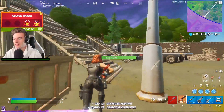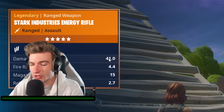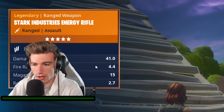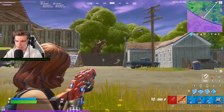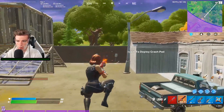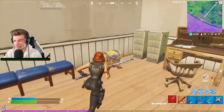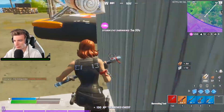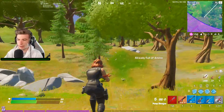This is the fully upgraded Stark Industries Energy Rifle. 180 DPS, damage of 41 base damage, a fire rate of 4.4 with a magazine size of 1.15 and a reload time of 2.7. Now the interesting thing about this gun is if you zoom in, that's the maximum fire rate. But if you hip fire, notice how it's a lot quicker fire rate. That's what sets this gun apart from the rest — you can actually use it as an SMG if you want to. You can use it as an AR or an SMG. You can do some insanely good damage with it.